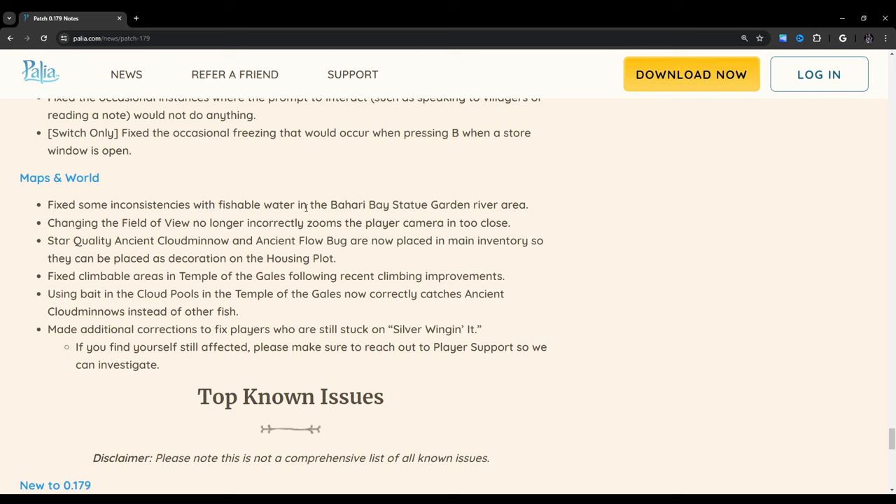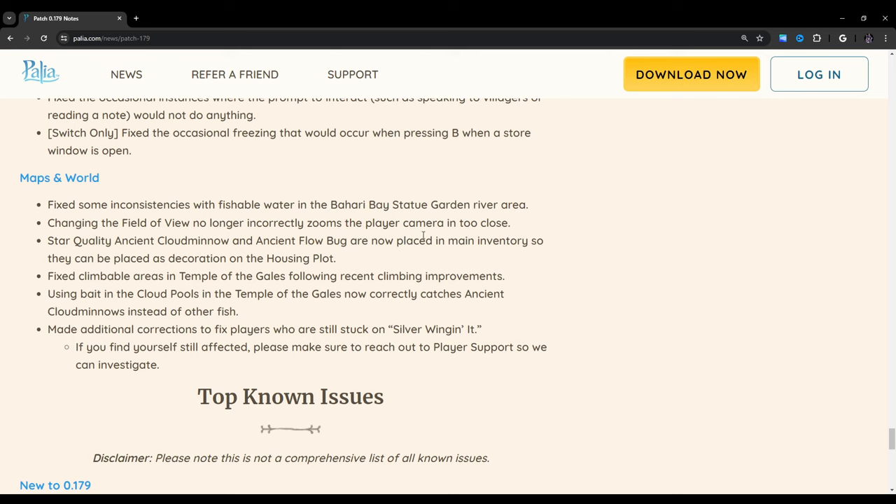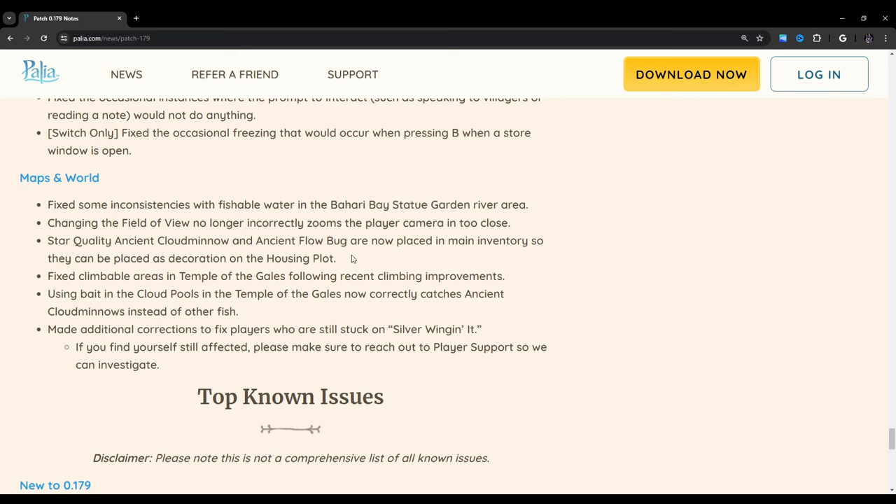Fixed some inconsistencies with fishable water in the Bahari Bay Statue Garden River area. Changing the field of view no longer incorrectly zooms the player camera in too close — I was recently fishing there and had that problem. Star Quality Ancient Cloud Minnow and Ancient Flow Bug are now placed in main inventory so they can be placed as decoration on the housing plot. I kind of wonder why it says 'are now placed in main inventory' — I don't remember them being placed in the quest tab, but I could be wrong.